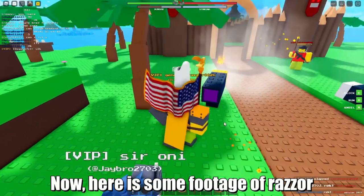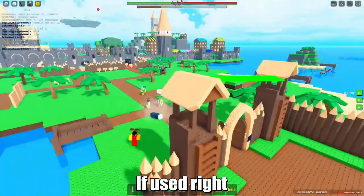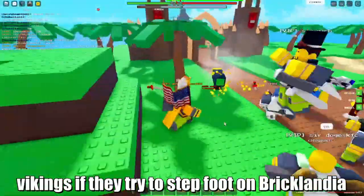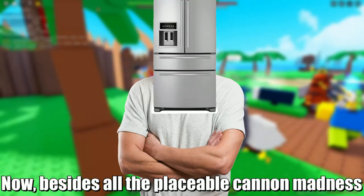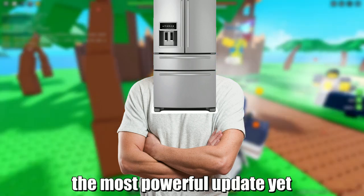Oh my goodness, that reminds me — now we can be the engineer from TF2 and place cannon sentries to fire at Vikings! Here is some footage of Razor using the cannons and using them strategically against the Vikings. If used right, the cannons can be used as a deadly defense, or a weapon to shoot down Vikings if they try to step foot on Bricklandia. Besides all the placeable cannon madness, Mr. Underscore Wiggles may have dropped the most powerful update yet.